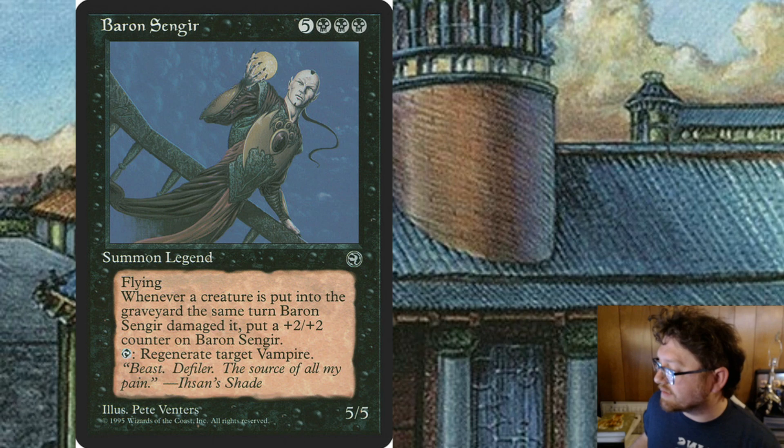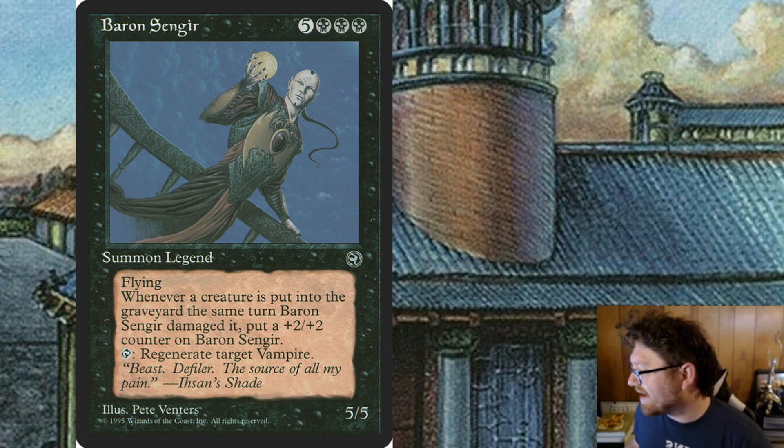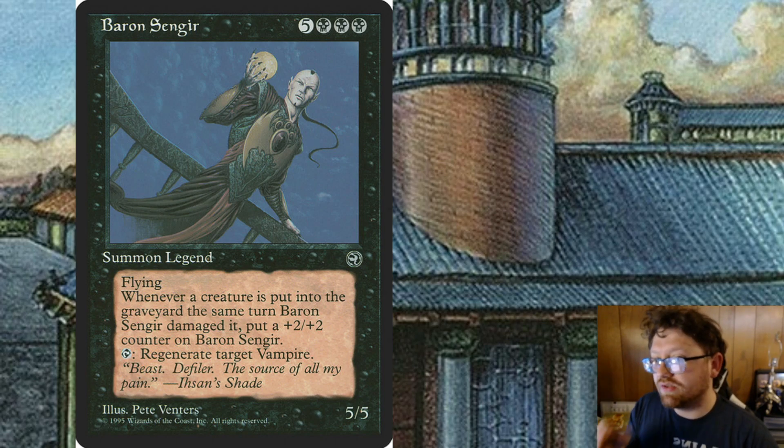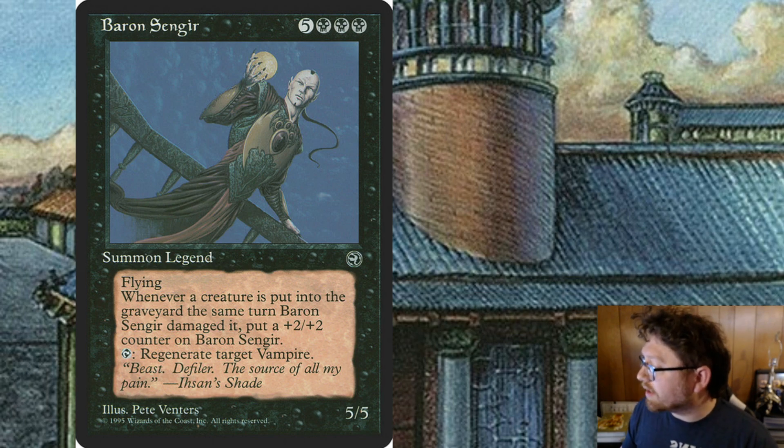I would imagine that a -1/-1 counter would cancel half the +2/+2 counter, and the only way to fully get rid of the +2/+2 counter is to have two -1/-1 counters. It is an old school vampire ability where the vampire has to destroy the opposing creature somehow to siphon its blood, or life force, to make it stronger.